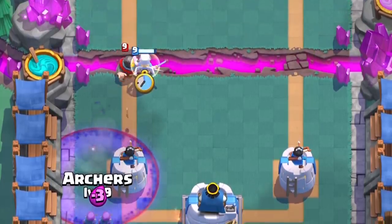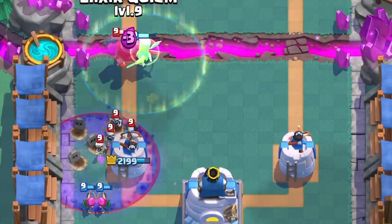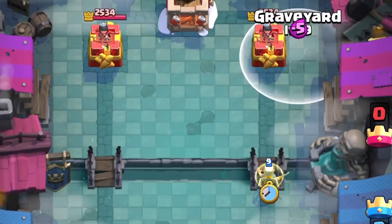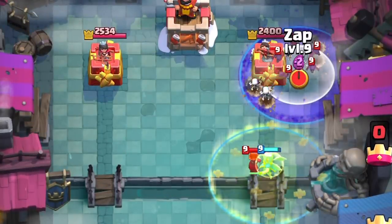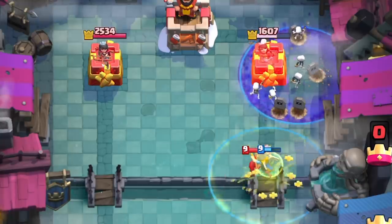After defending a push from your opponent, she is amazing to turn into a counter push — she'll passively heal up, then actively heal your troops as you push. She is unique in how she can be the tank in front of all your support, but also be part of the support healing your big tank. All spawners and swarmies can stop her alone.